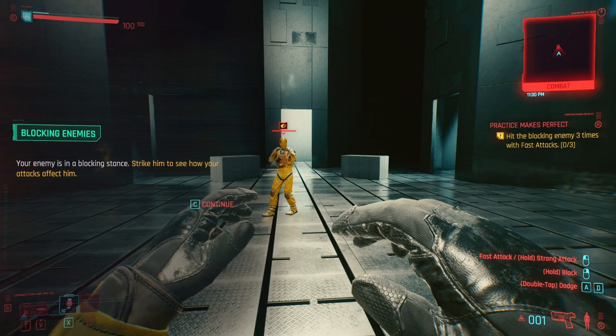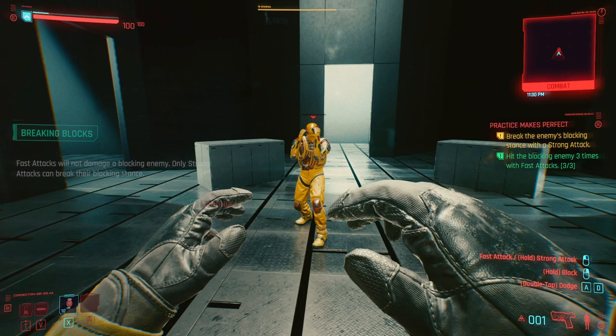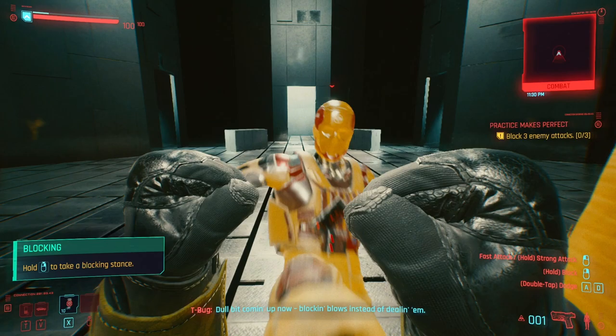He isn't blocking — there we go. Only strong attacks can break a block — that makes sense. Block with the right mouse button — stamina drains when blocking, that makes sense too.